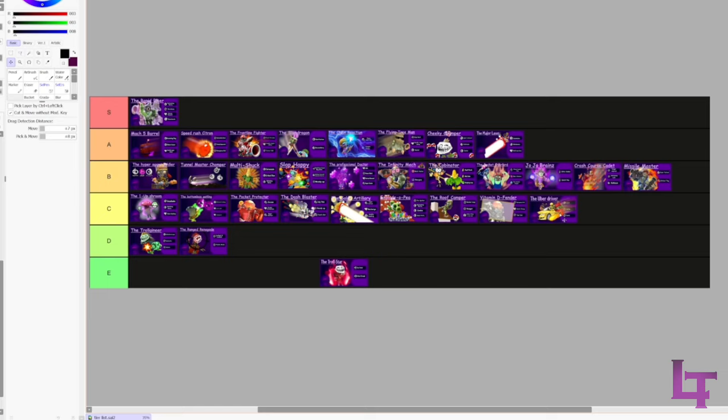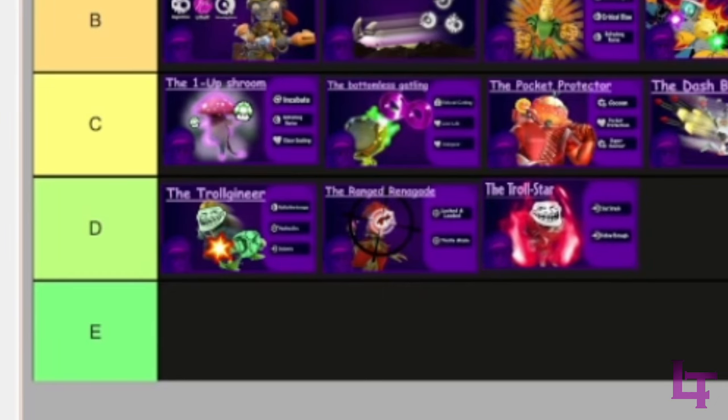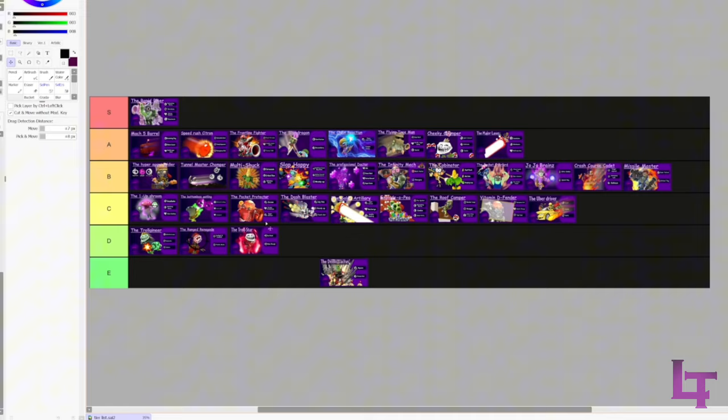Uber Driver - C tier. It's a bit more of a situational build unless you have a Swarm main that uses their drone, in which case you can just speed them up. Or if you actually feel like being a nice teammate and getting everyone around.